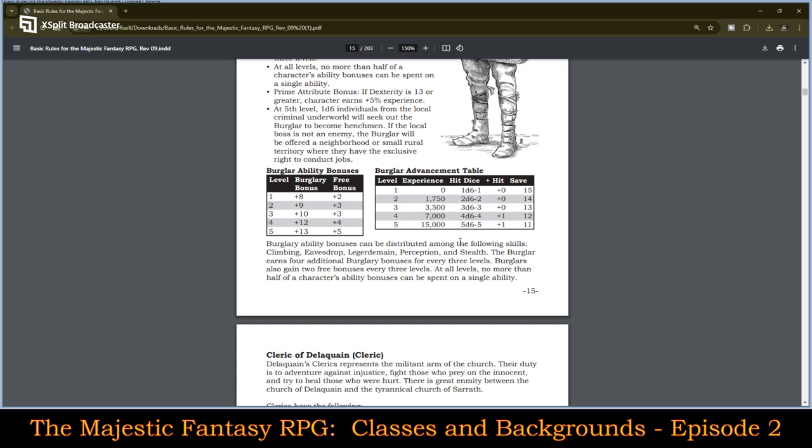Here we have the burglar ability bonuses. At level one, they have a plus eight burglary bonus and plus two free bonus — that plus two free they can take from other abilities, giving them a little bit more flexibility. Burglar advancement table: they go to second level by 1,750 XP, third by 3,500, fourth by 7,000, and fifth by 15,000 XP. Their saves are 15, 14, 13, 12, and 11. Their plus to hit starts kicking in around level four and five.